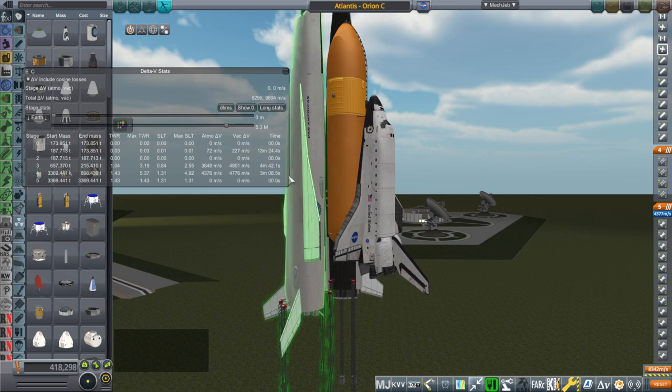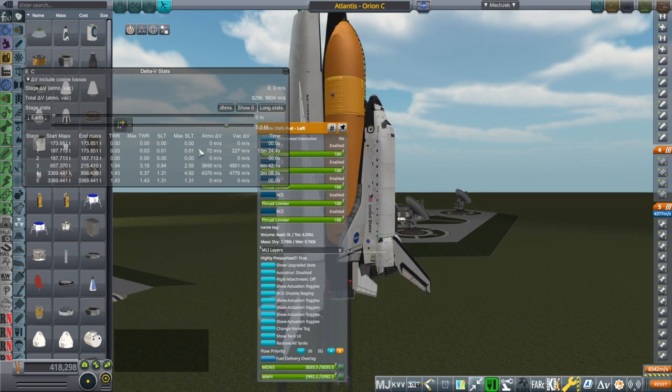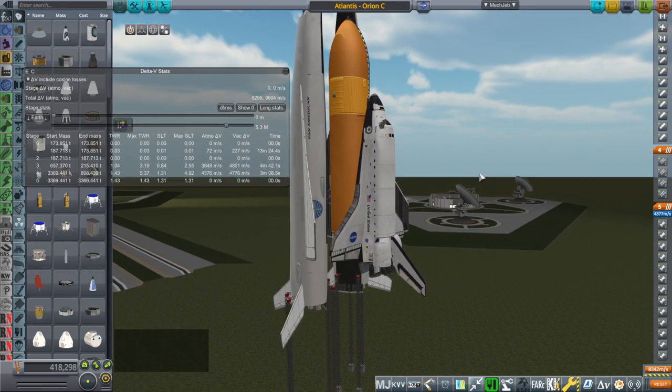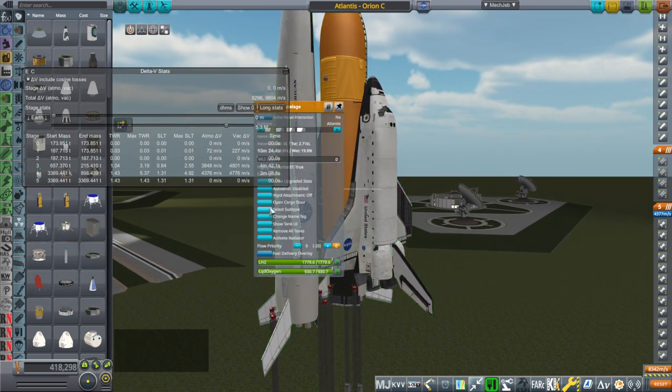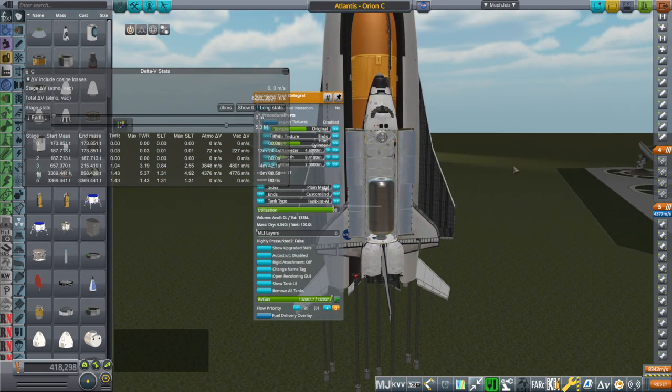If they only had a two-minute burn time, the shuttle would then be overburdened with an extra heavy payload — if it's got more than its normal 25, let's say 30 tons. We tested with 31 tons. With its normal OMS fuel, you can see it doesn't get much delta-V once it is in orbit, and that is because we have a 100-ton payload in the cargo bay. That is what we're going to test with: 100 tons.